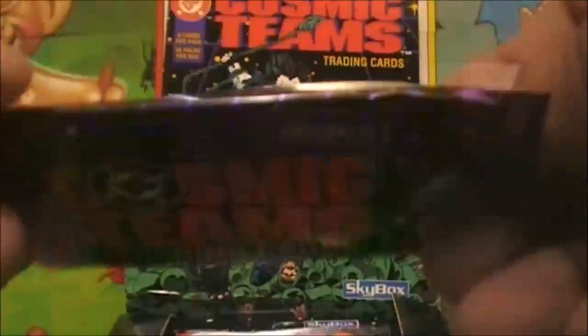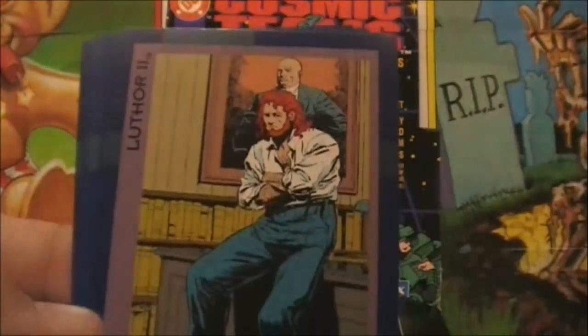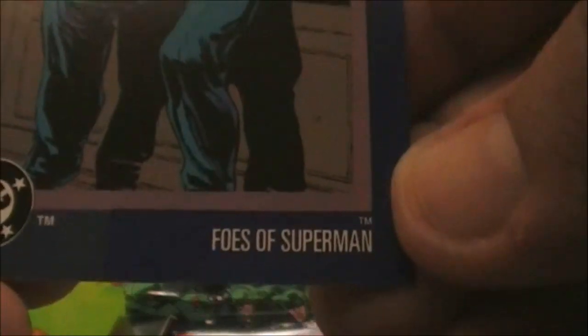Now we're back to traditional foil packs, very similar to the very first set I covered in this series. This is also from Skybox — I've noticed I'm covering a lot of Skybox in this series; did not think I'd be doing that. So who do we got here? We have the Silver Banshee. Awesome. We have Luthor 2. This is actually part of a set in the cards called Foes of Superman.